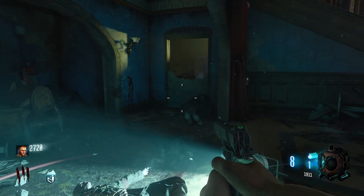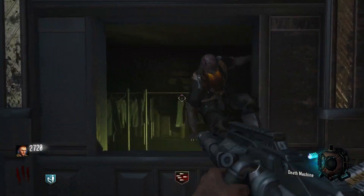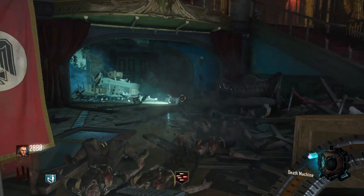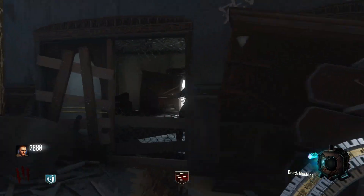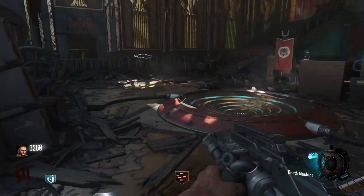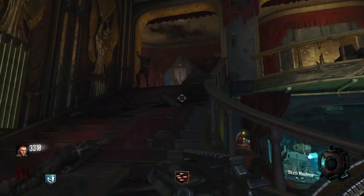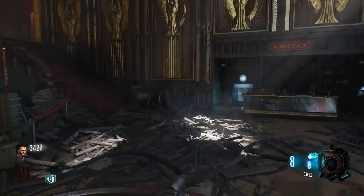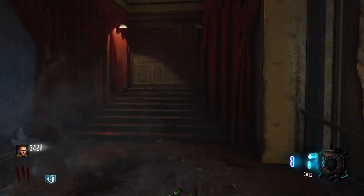The reason 'Beware of the Six' could relate to the hellhounds is because in Kino the hellhounds are a boss round and they come around every six rounds — so every six rounds, beware of the six, you get the link. But there's more: if you listen to a radio found in Der Riese, test number six was actually an experiment on Fluffy, Samantha's dog. Maxis performed all sorts of experiments — test one, two, three — but test number six was where Richtofen and Maxis locked Fluffy inside the teleporter. She got teleported away and when she returned, she came back as the hellhound.